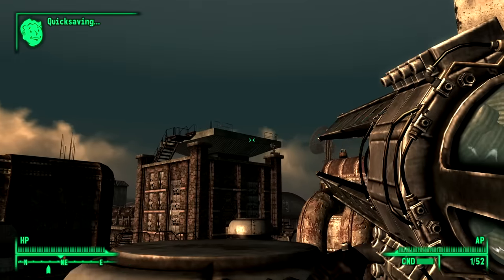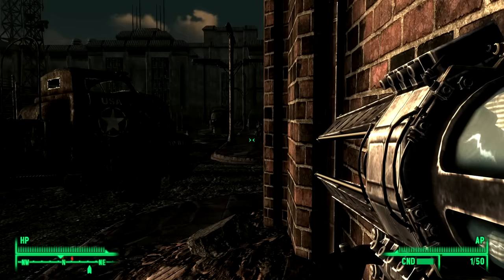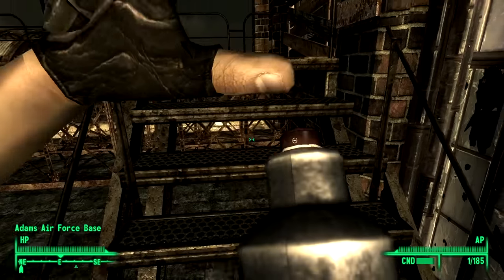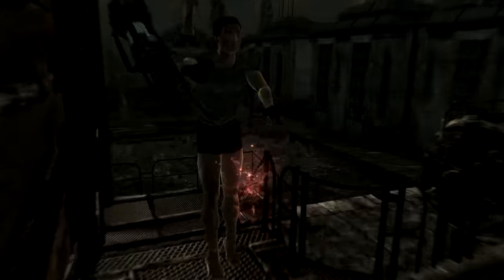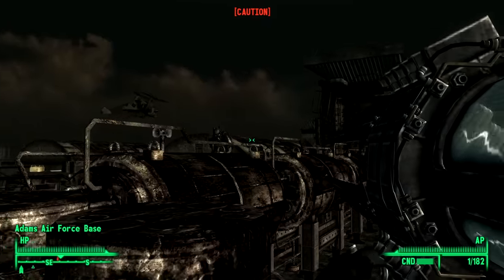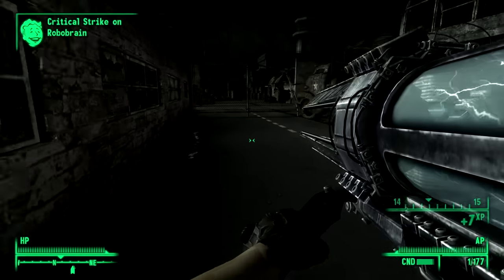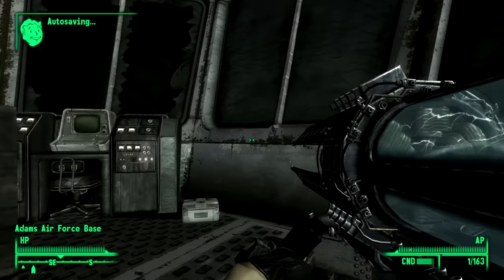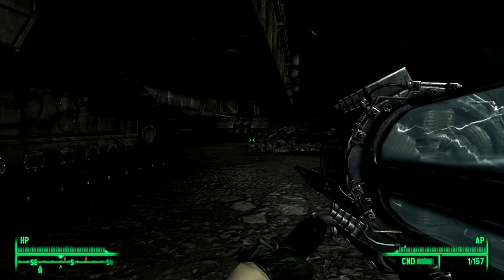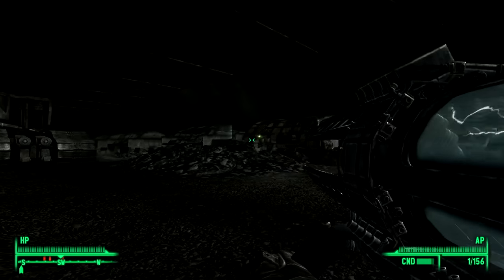Once the turrets are gone, you can begin the actual assault on the base, which is filled with Enclave soldiers fitted with the best the Enclave has to offer. Hellfire Troopers are common, and even the Tesla Cannon can't kill them in one shot. Because every Enclave soldier is incapable of missing, you're going to be dying many times as you push deeper into the airbase — waiting for them to come to you is generally advised. After about 15 minutes of relentless, unending combat, I got inside the control tower, lowered the ramp, and headed for the mobile platform, which is guarded even more heavily but with the Brotherhood's assault now in full effect.